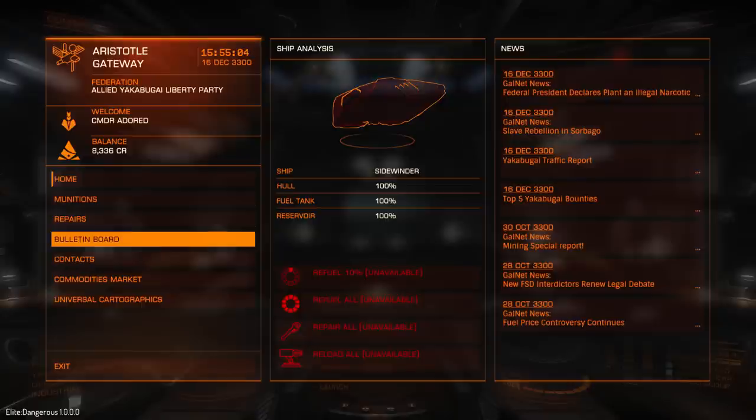In the last video I mentioned a set of keybinds and I was supposed to go over them but I forgot twice to do that. So I'm going to do that now. If you press Escape to go into the menu, then click on Options and Controls.